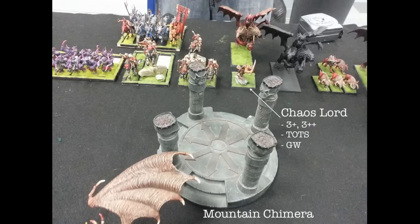Look at the bottom of this picture — there's a mountain Chimera in the middle of the table that is part of the terrain for this scenario. It has all the stats of a mountain Chimera, it cannot move, but if you charge it, it will attack you. If you do more wounds to it than your opponent does, you get an extra 300 victory points, and if it's dead at the end of the game both of you get 200 victory points — though again, it's not about win/loss, it's about total victory points.